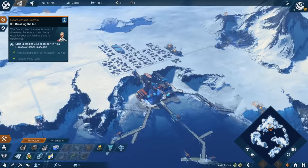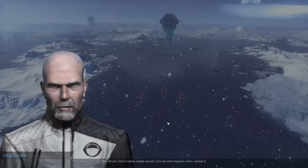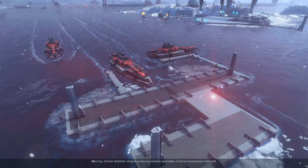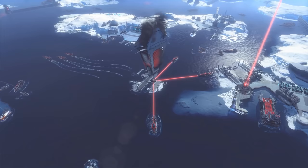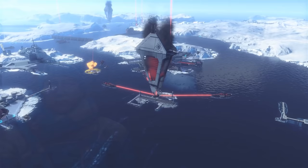Staff requirements for the spaceport shipping docks should be met now. We have everything for the Breaking the Ice mission. Back at our spaceport, it needs metal foam. Let's start — warning: climate stabilizer network producing weather anomalies, external manipulation detected, systems not responding, stabilization values approaching critical level. The orbital watch has the whole climate stabilizer network under their control. We are responsible for this, and the Arctic custodians are suspending their support.